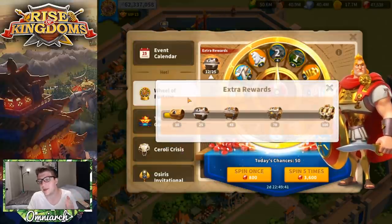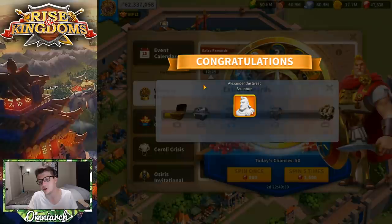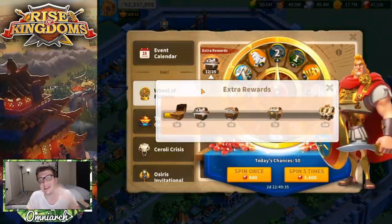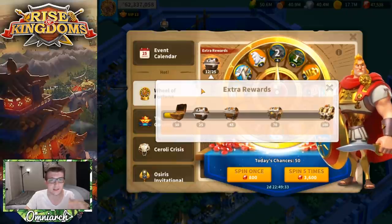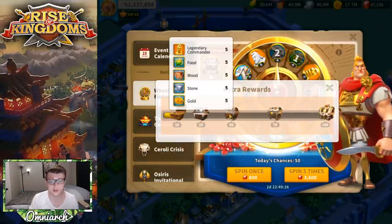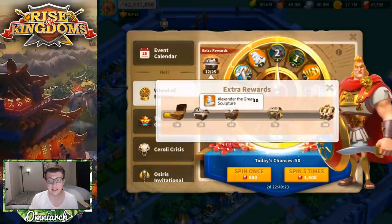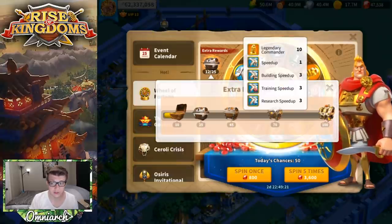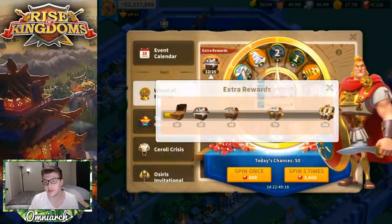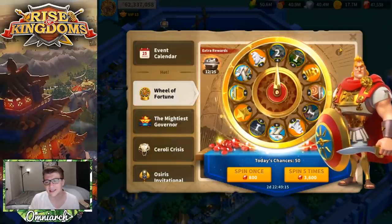Let's go ahead and claim our free five Alexander sculptures. Quick note for anyone who hasn't seen my other Alexander videos: the first milestone reward for 10 spins gives you 5 Alexander sculptures; 25 spins gives 5 universals; 45 spins gives 10 Alexander; 70 spins gives 10 universals; and 100 spins gives 15 Alexander. There are also speed-ups and resources in there, but the main reason to spin these wheels is for the sculptures.